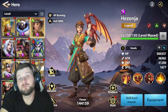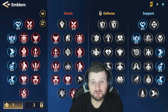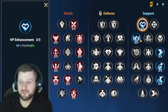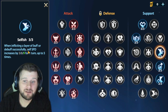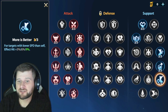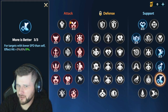Let's look at his emblems and how I have him built — you can screenshot this and build it for yourself. We take health increase, self-shield so damage taken is reduced, Selfish which increases self speed up to five times when inflicting a layer of debuff, Magic Touches for a chance to reduce cooldowns, and More is Better so that effects on targets of lower speed than self are increased. Don't build him too fast because we want our other health burners to go before him.